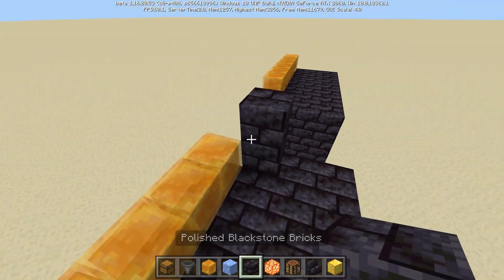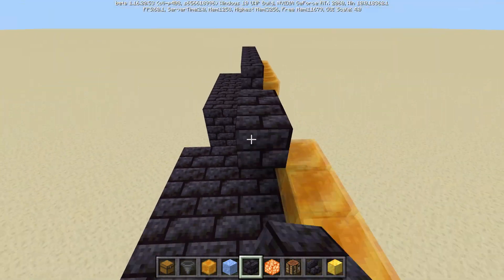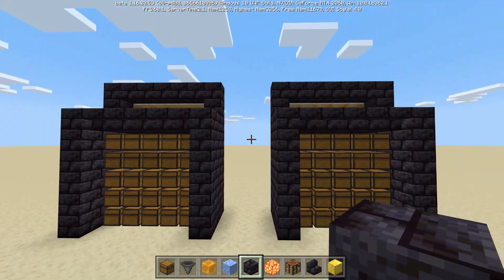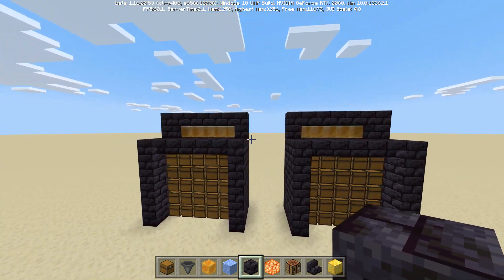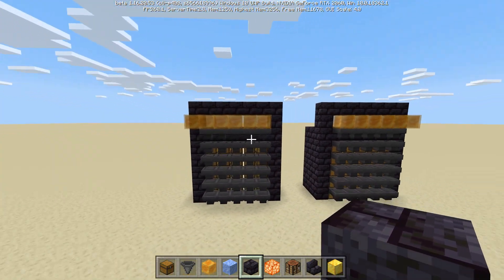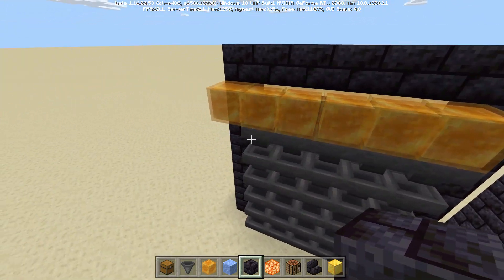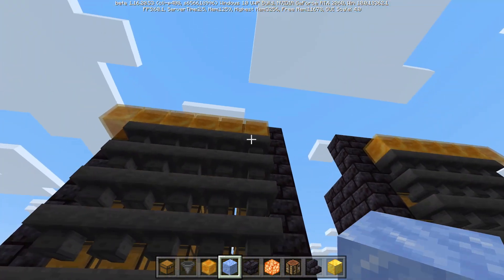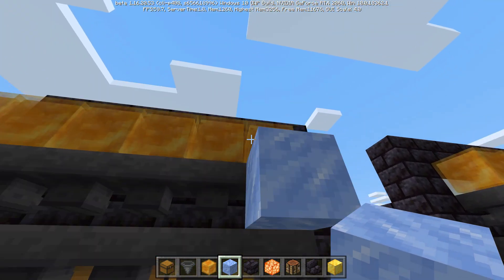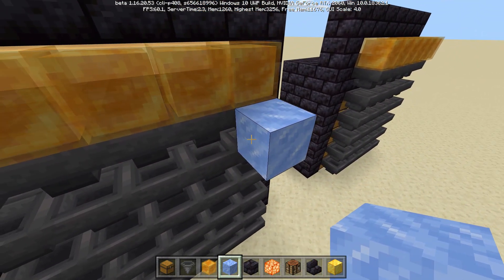Then I just like to build off a quick frame to seal that up. We should have something looking like this. Believe it or not, these honey blocks are going to be the alignment system for our item filter, and these hoppers up top are going to be our filter hoppers. So we will be running ice blocks all the way across there, all the way across these hoppers, right up against them.